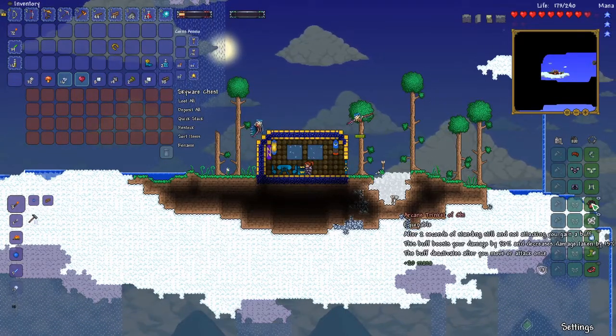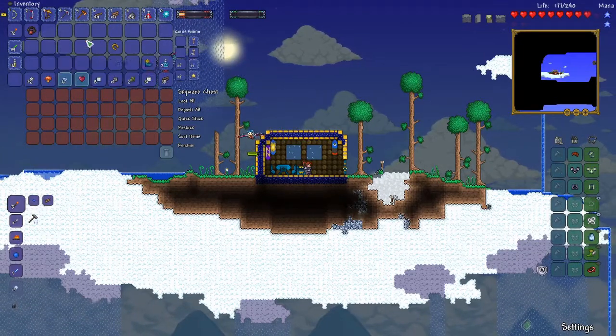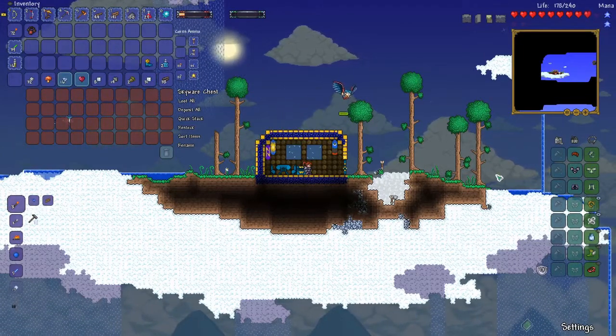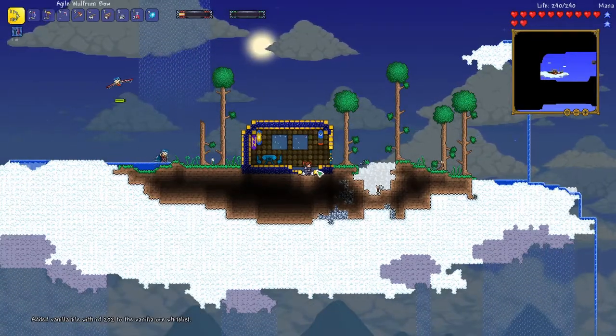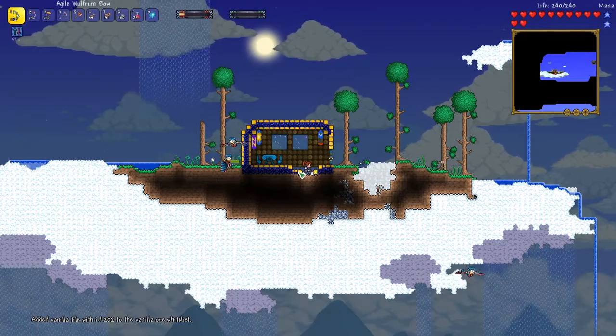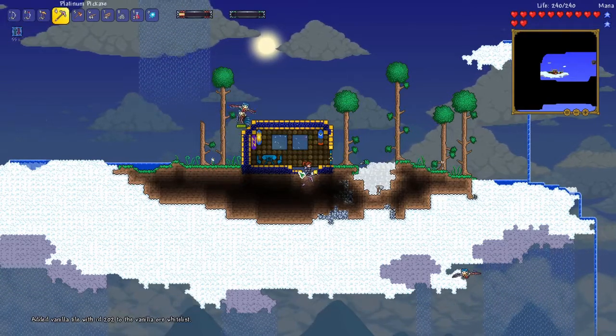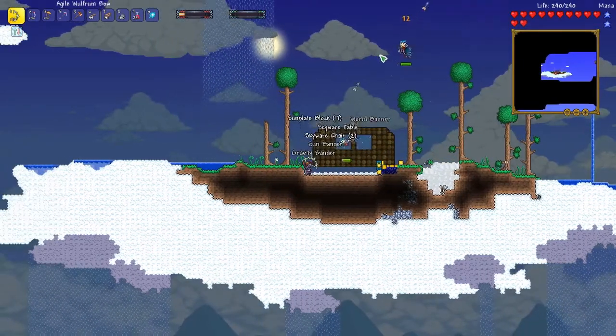Grab that silver — hide in here. What do we got? An angry lucky horseshoe! I think this arcane trinket of chi isn't really that good, so let's switch that out for the horseshoe. I just press the button and it adds this ore to the whitelist, so if I use vein miner on it, it should mine it all up.